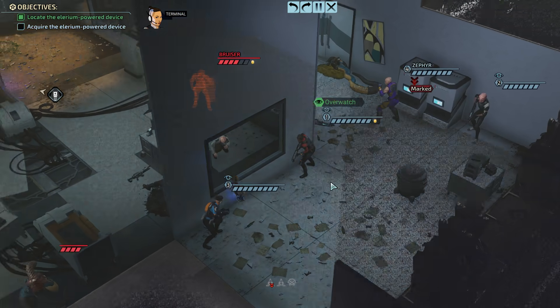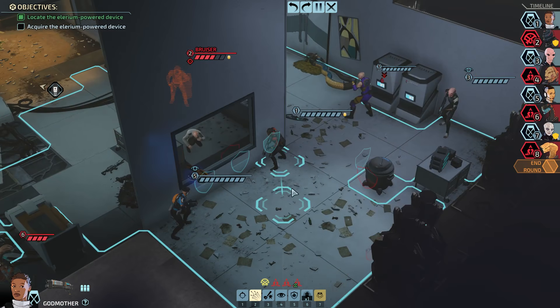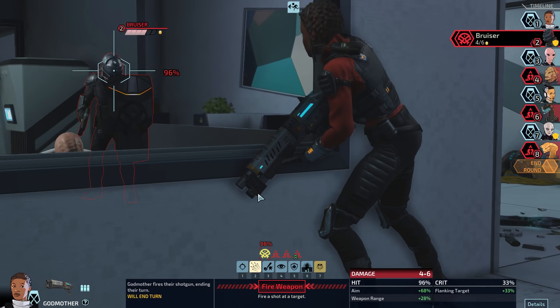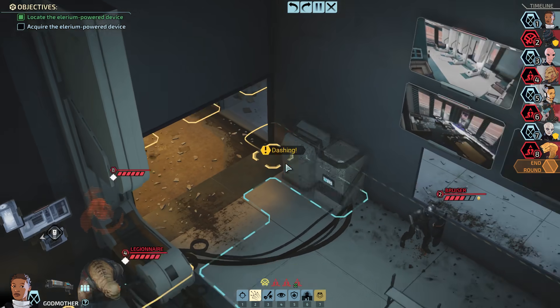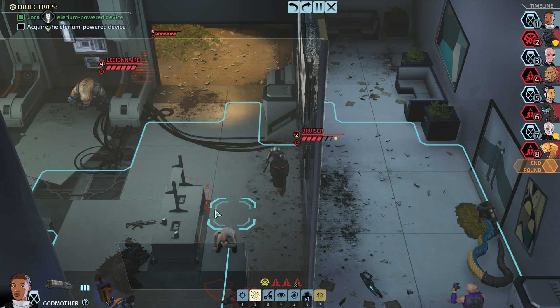Okay, so don't try to fight everybody. So the bruiser is up next — we have a pretty good shot on him right here. I could try to just drop him. Honestly I think this is probably the right move. I guess I should be trying to advance though — we could run inside, take up some cover, and then just drop him. So we gotta make it all the way around.